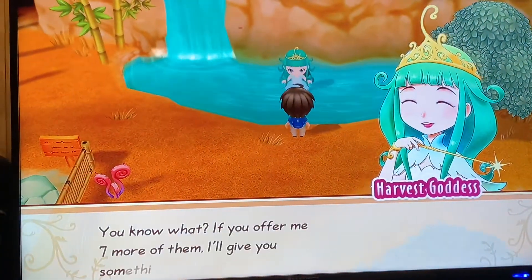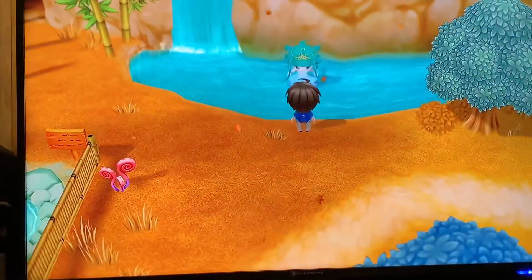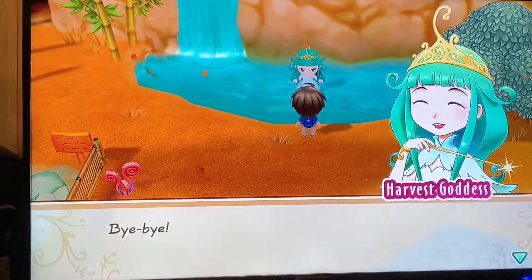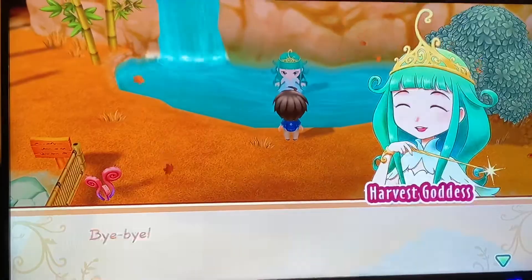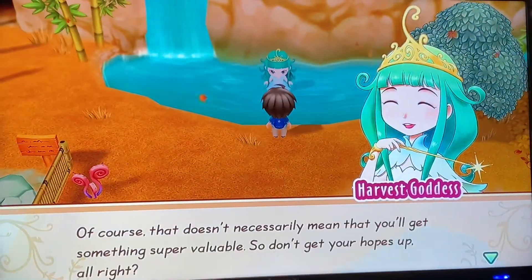Hello everyone. Right now I'm gonna show you how to make a million coins on Harvest Moon. What you do is go to Juan. Juan is located at the beach. You have to be friends with him — you need six friendships with him to be able to play an apple game.